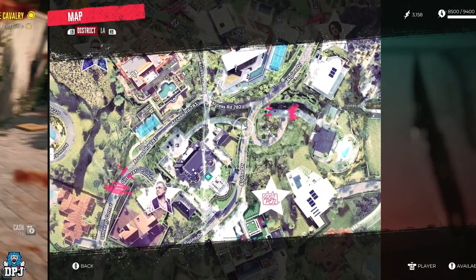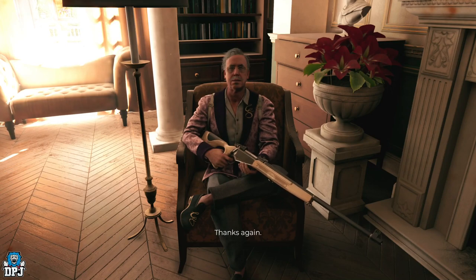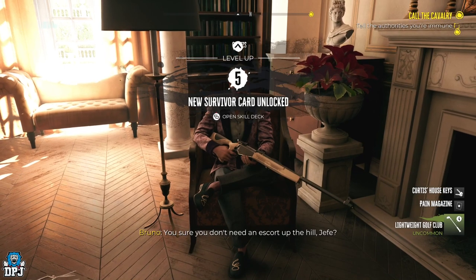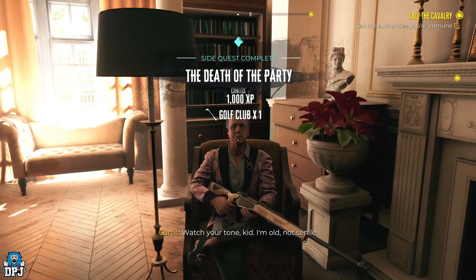This is really easy to complete and will take you about 10 minutes to do. Now upon completing this side quest, you are rewarded a golf club, which will come in handy for you. But from this room with Curtis, because you sorted his power out and completed his quest, you now have access to his house.